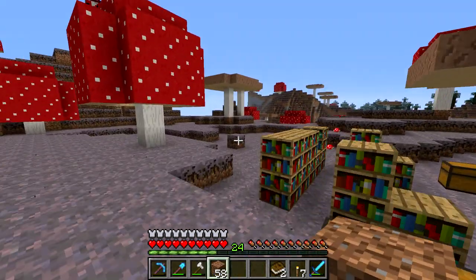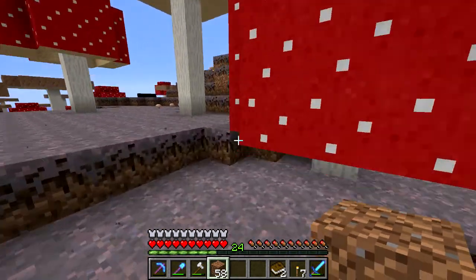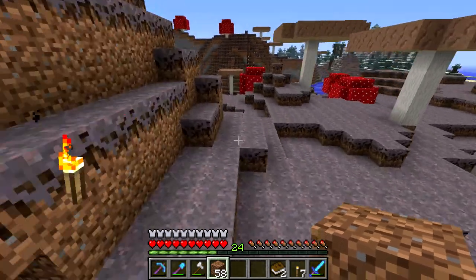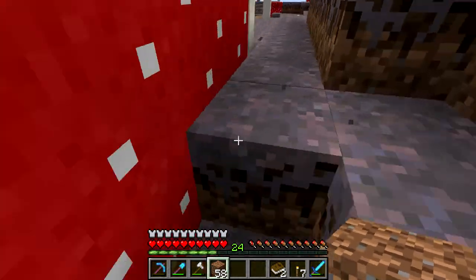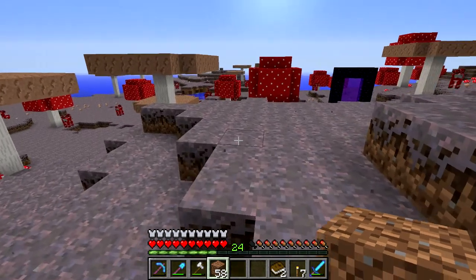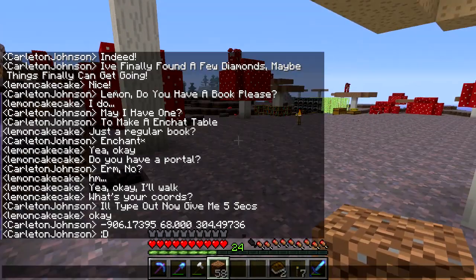So I was just collecting some more wood for my house down below, and Carlton messaged me saying 'Do you have a book?' Because I guess he wants to make an enchanting table. He told me his coordinates, so we're going to walk there now. Unfortunately he doesn't have a nether portal, so it is the long journey in the overworld.